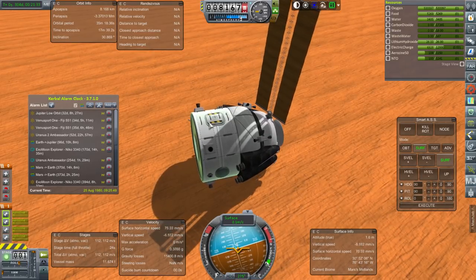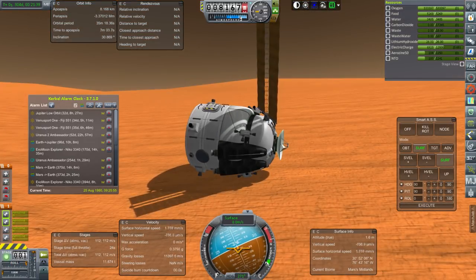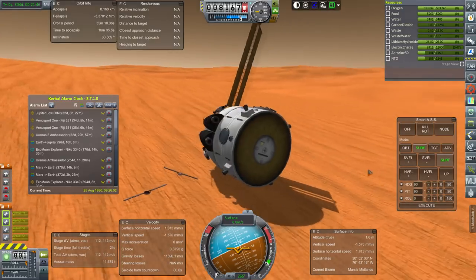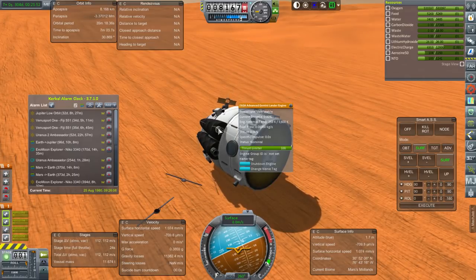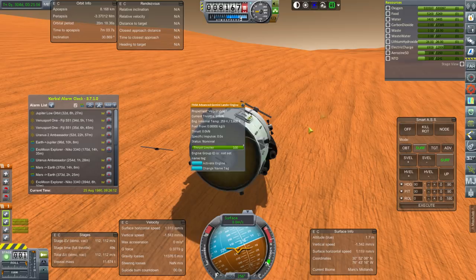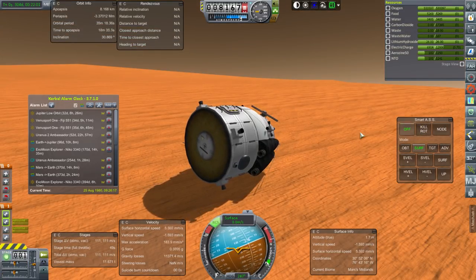I doubt the Kerbal jetpacks work very well on Mars. Oh great, it's still sliding. It's possible we could just use these engines and try to right it — but that's a horrible idea. I think having Smart SAS on was probably a bad idea.